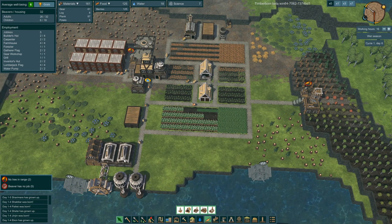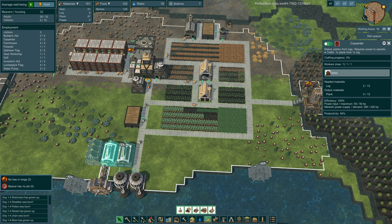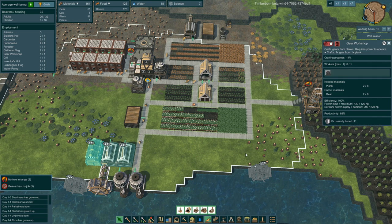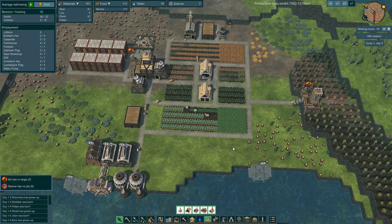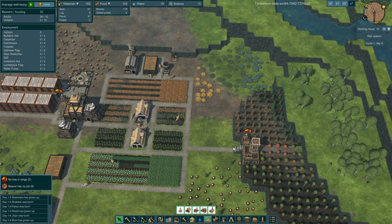Why am I going through logs? Because of the planks and stuff — let me turn these guys off. The planks, the gears, all of that — they're eating up logs. Okay, I got rid of those workers. Water is a serious problem.